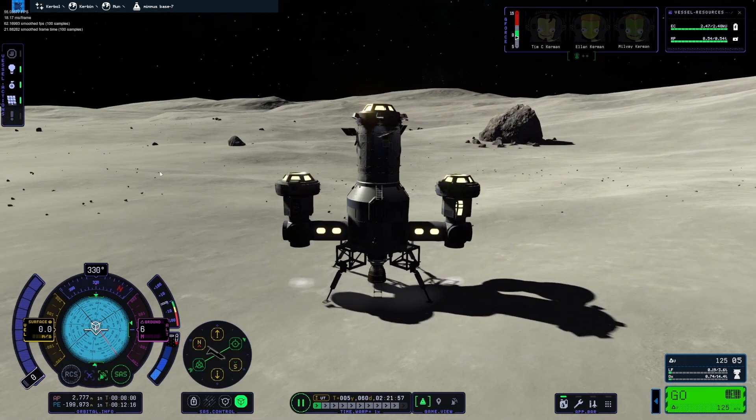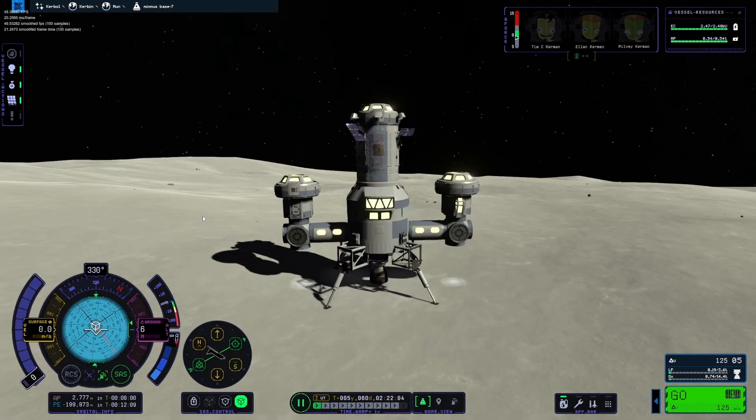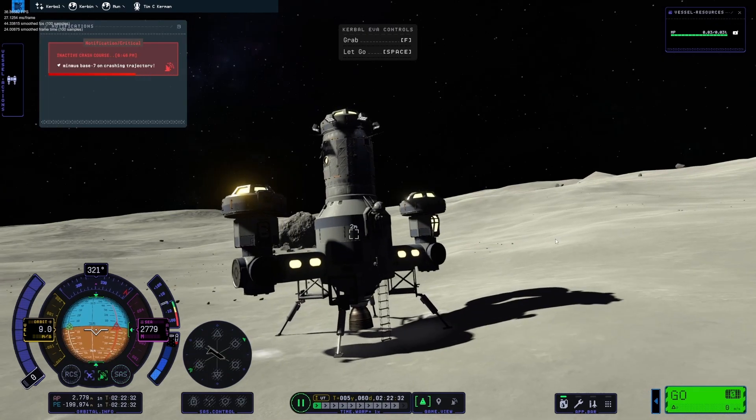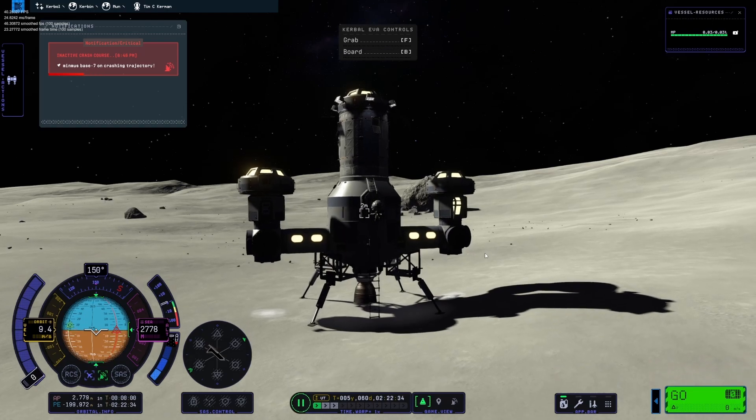The light button worked — what do you know! There it is, there's our Mun base. Got a few Kerbals in there — I think they're ready for a spacewalk, maybe a group photo.